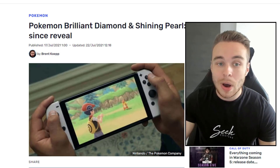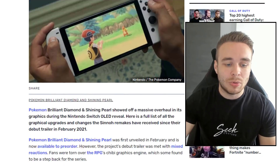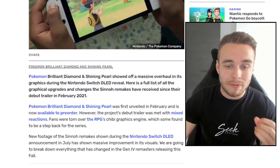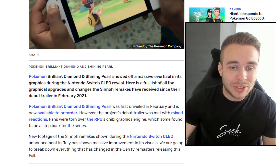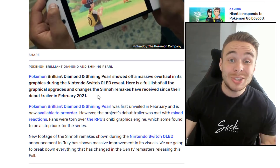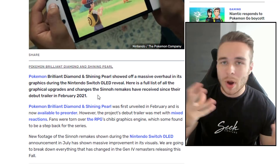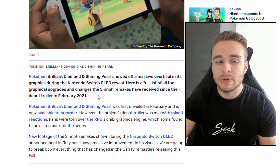Anyway, we're concentrating on this one today. It was posted on the 17th of July — Pokemon Brilliant Diamond and Shining Pearl: all graphical changes since reveal. There's stuff on this article that I didn't even pick up on when I made my comparison image back in July, so this is a really cool article to just show all of the different updates.